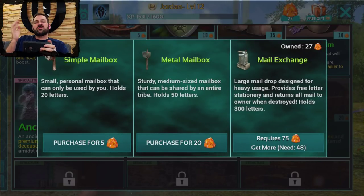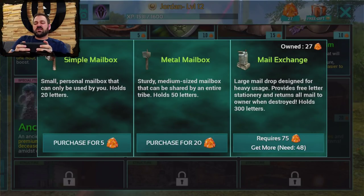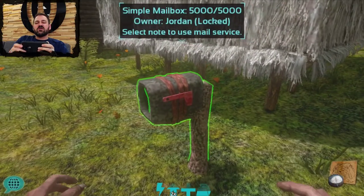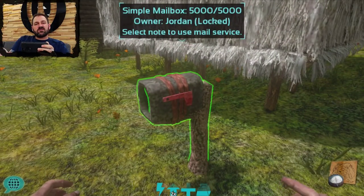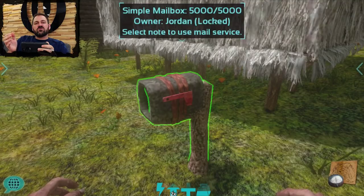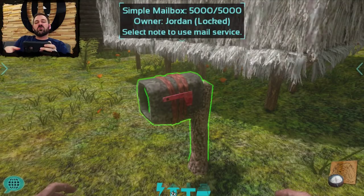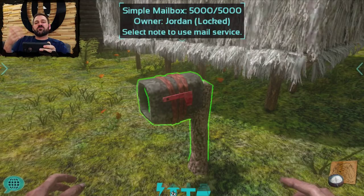We've got the simple mailbox, the metal mailbox, and the mail exchange. So right here you see the simple mailbox — this has got a capacity of just 20 letters and it's going to allow you to send mail to other mailboxes on the server, or people can swing by and drop notes off for you as well.